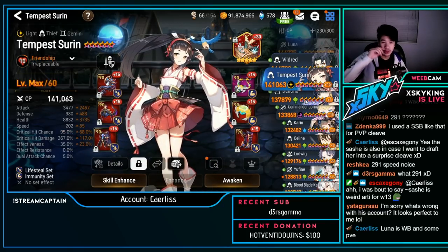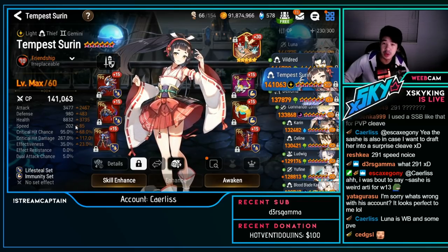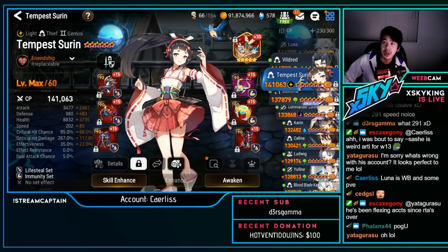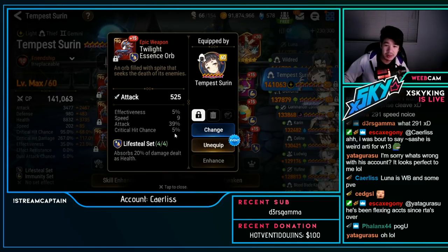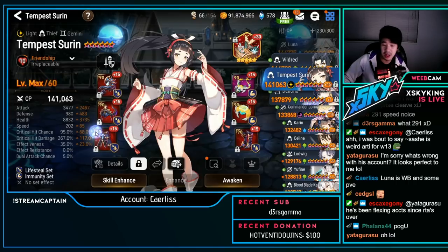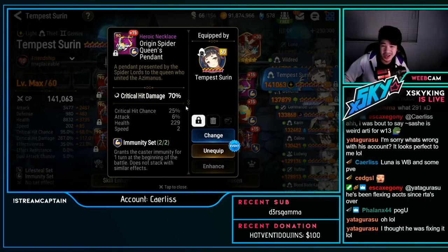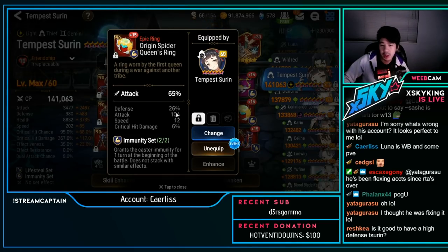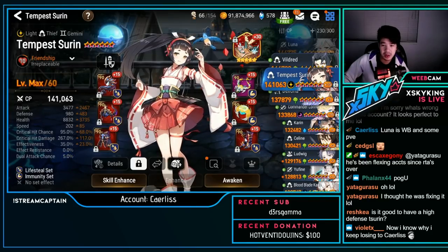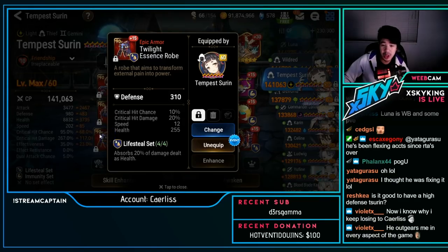Tempest Cermia — nice build: almost 3.5k attack, low defense, low health, 202 speed, 95% crit chance (not quite 100), 267 crit damage on Alexa's Basket. Lifesteal set — that's a lot of attack and damage. Really nice chest piece and lifesteal pieces. 25% crit chance necklace is nice. 12 flat attack with attack percent is also really good. The left-side pieces are really nice lifesteal pieces for Tempest Cermia.